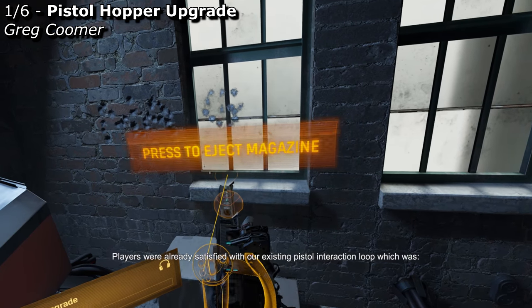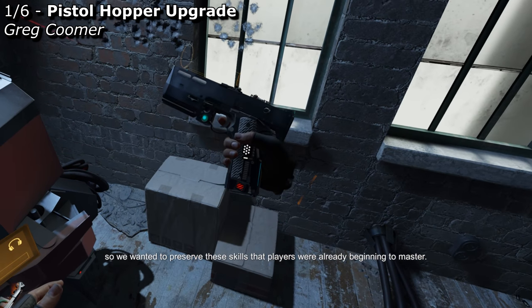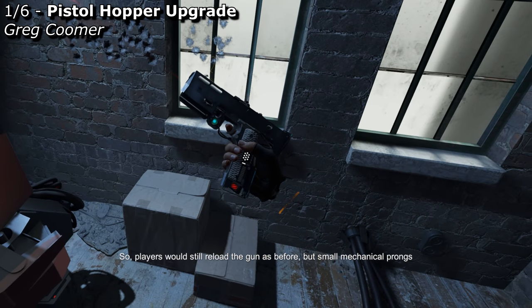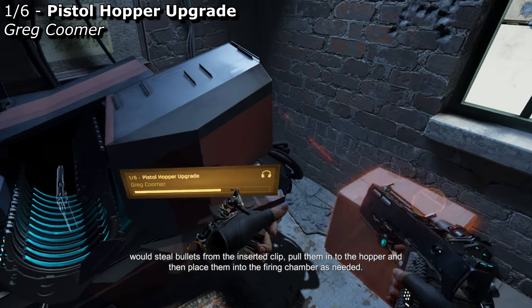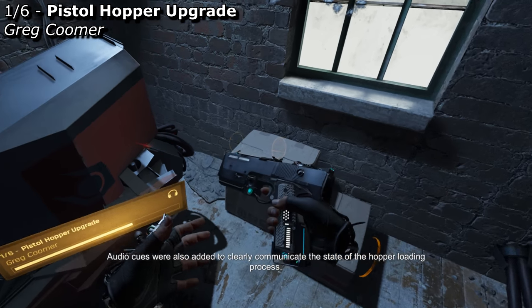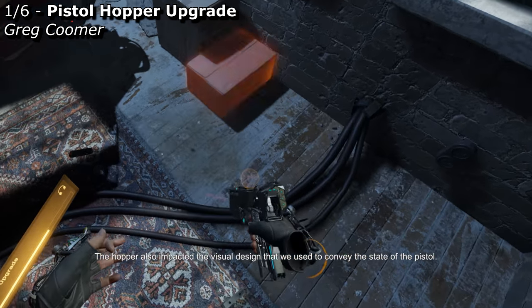Players were already satisfied with our existing pistol interaction loop — eject clip, insert the next one, chamber, and then shoot. So we wanted to preserve these skills that players were already beginning to master. Players would still reload the gun as before, but small mechanical prongs would steal bullets from the inserted clip, pull them into the hopper, and then place them into the firing chamber as needed. Audio cues were also added to clearly communicate the state of the hopper loading process.